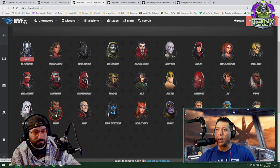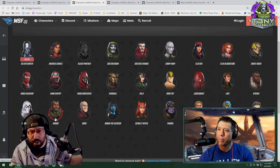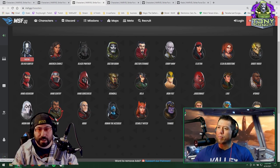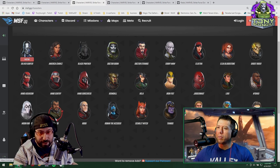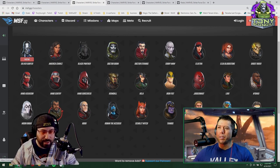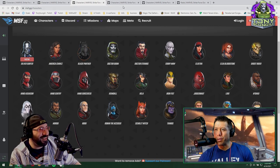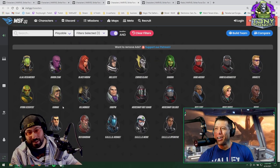Thor is great for the wave-one Avengers, and Mordo has great synergy with Hela. I consider Mordo and Thor the best fifth characters — after your four good characters, say Hela, Silver Surfer, Proxima, and Thanos, Mordo would be a great fifth. And please bring Hela — she is expensive, but she's an essential mystic investment.